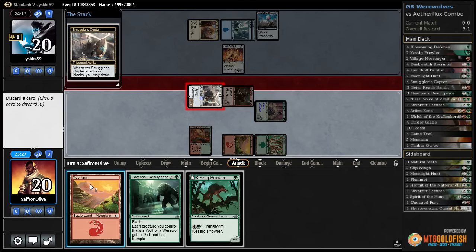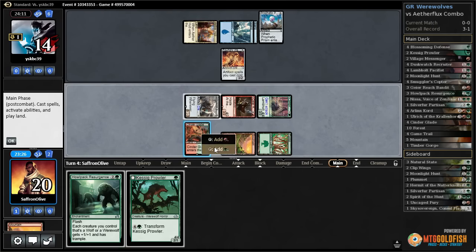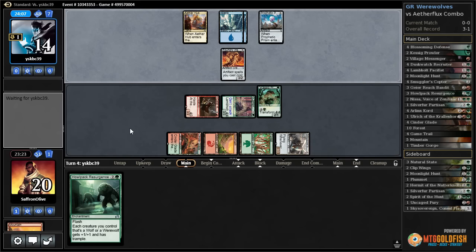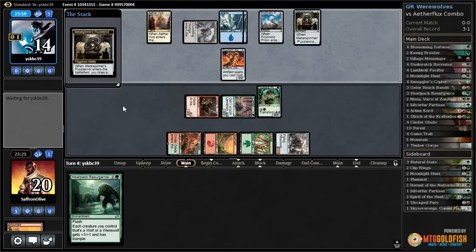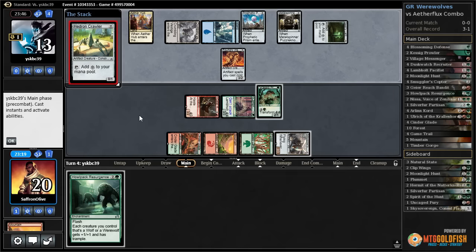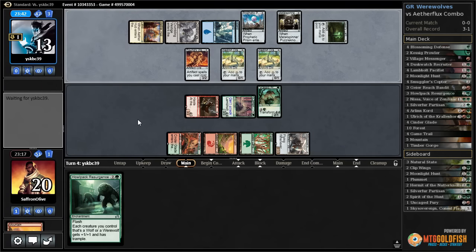Get to loot, discard a mountain, get in for four. Six — oh man, I have a feeling that we might actually lose exactly because we didn't get in that three damage. That seems like a realistic possibility. Metal Spinners Puzzle Knot — opponent draws a card, down to 13, and Seer's Lantern and Hedron Crawler.